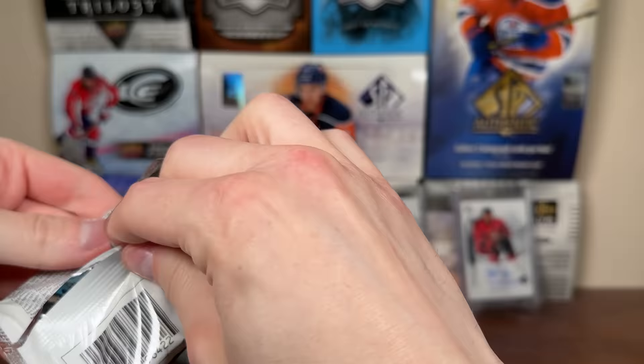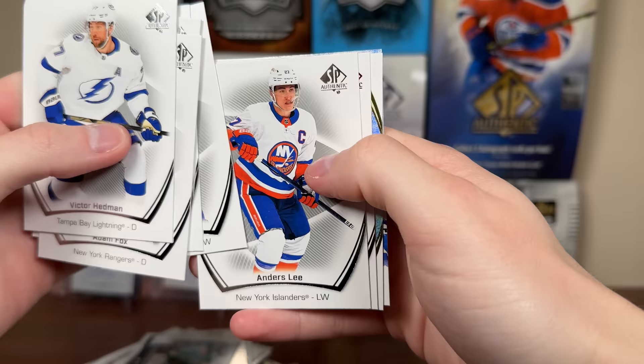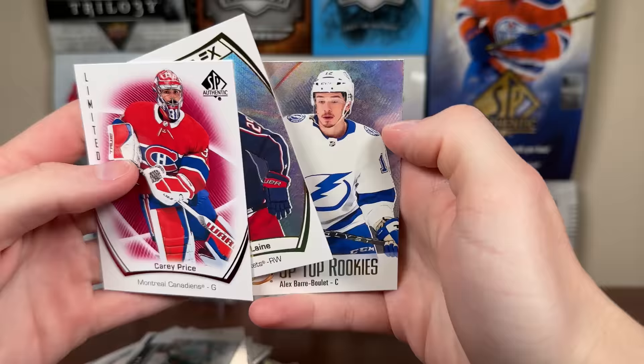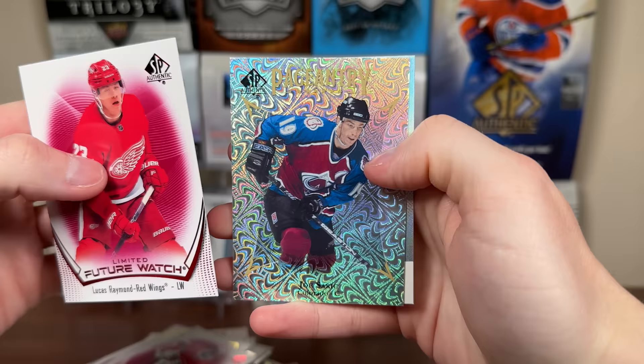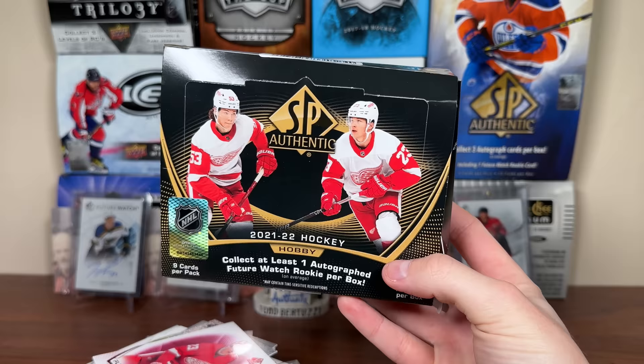Two more packs — really pleased with this break. Let's go through these fairly quick. Got Limited Red Carey Price, Spectrum FX Laine, top rookies Baray Boulay. Final pack of Part 4 — anything in here? I kind of doubt it. Yeah, Limited Red Lucas Raymond, Pageantry Sackick, and a Kupari Top Rookies. So there you guys — there's Part 4 of the 21-22 SPA.